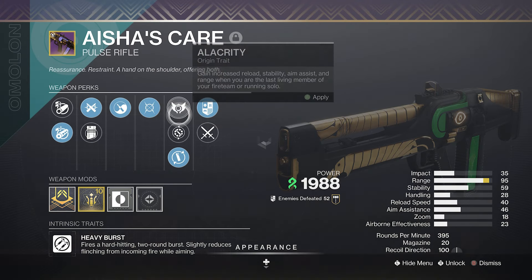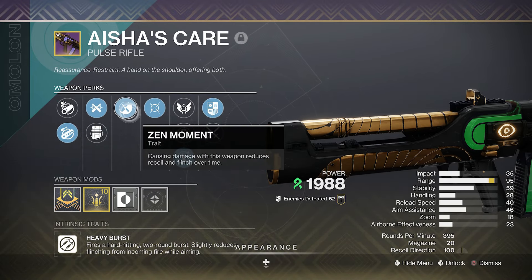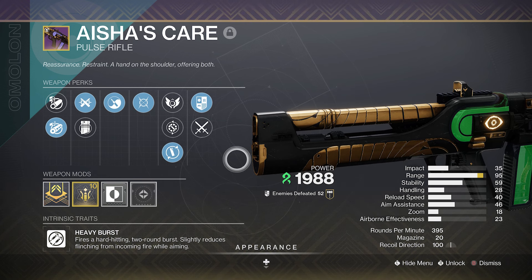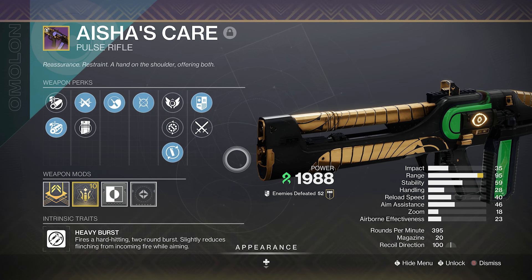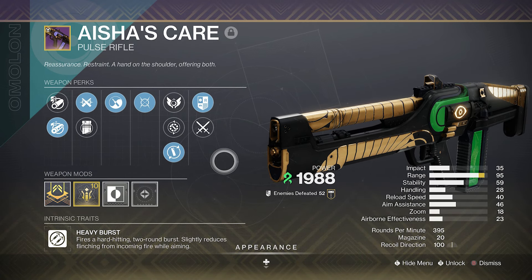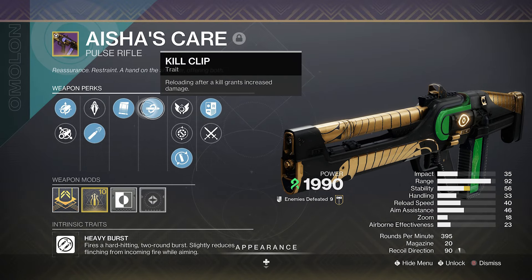This is it — the Aisha's Care — and this is the roll I'm thinking I'm gonna be using. We have Moving Target, Zen Moment, Ricochet Rounds, Chamber Compensator, and the Range masterwork brings the range to a whopping 95 with some pretty good stability. This roll feels really good in the crucible — you get the extra aim assist, extra stability from Zen Moment, and even extra flinch reduction. It's probably the most consistent roll I have.